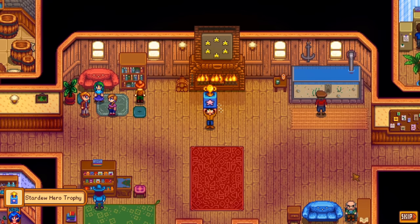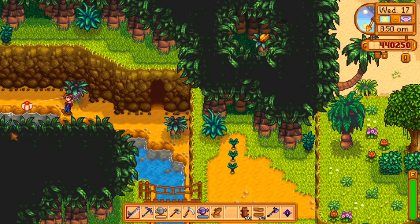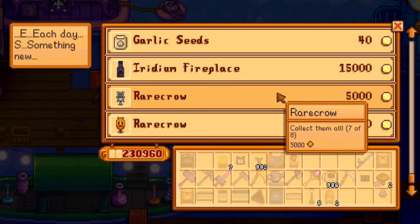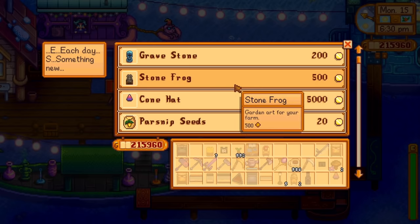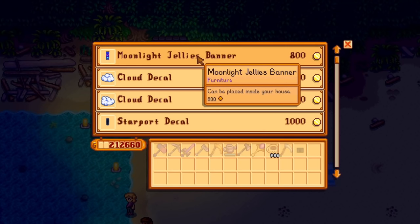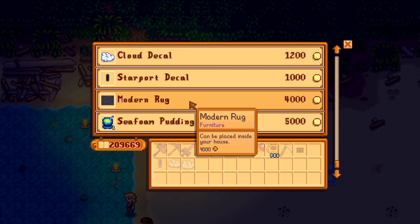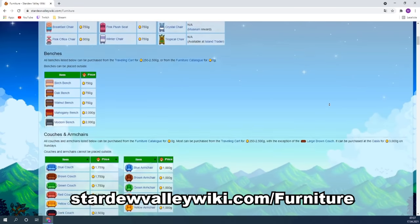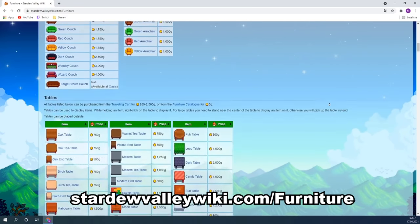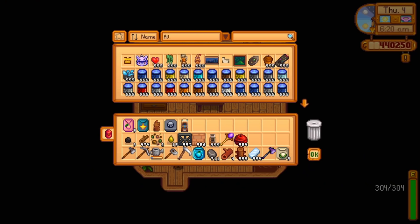Or you can get them from progressing the story, certain achievements, finishing secret notes, and some new secret 1.5 fishing spots. You can also buy many of them from festivals, especially the night market. 1.5 even added new shops for some festivals like the dance of the moonlight jellies. For a comprehensive list, I recommend looking into stardewvalleywiki.com/furniture. Regarding both catalogs, if you want some convenience and don't mind mods, use something like the CGB item spawner instead, which has a search and filter function versus the very sluggish interface of the catalogs.